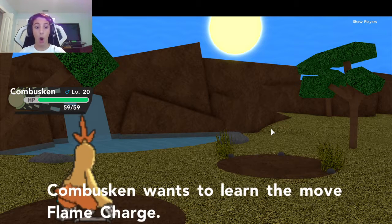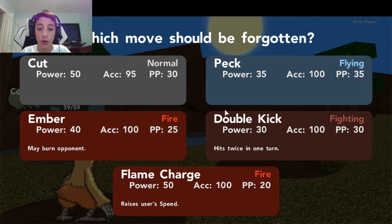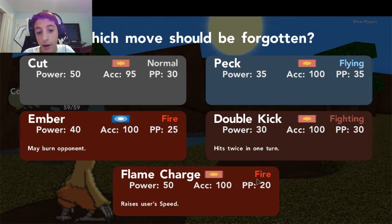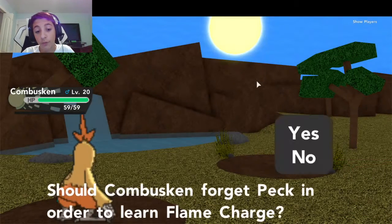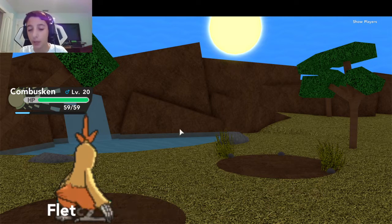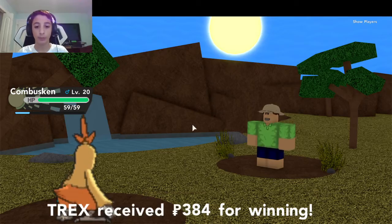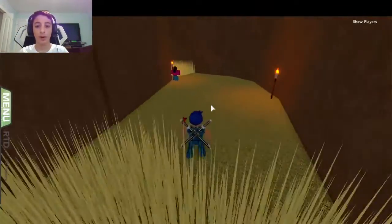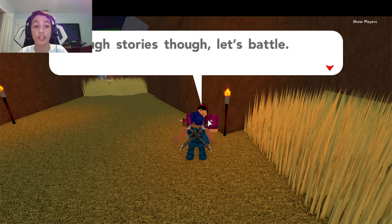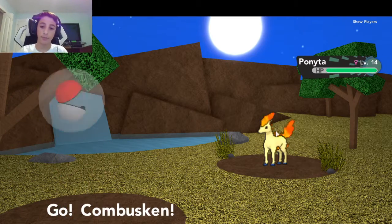Oh, it's a level up! New moves - Flame Charge! That's way better than Ember, but Ember could burn opponents. We're gonna have to keep Peck - Peck's the weakest move, 35 damage. Like honestly there's no point in having it, but that's why I have Double Kick. Fletchlander, Flaffy, Cubone all leveled up! That was great, thank you trainer - give me the XP!